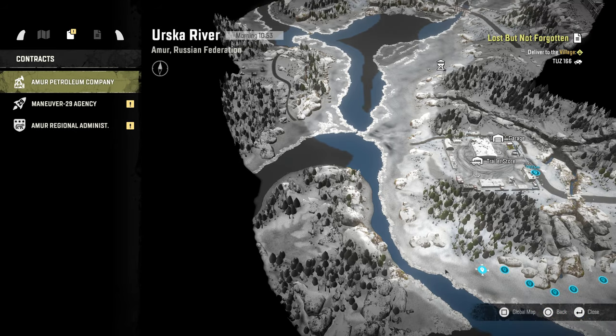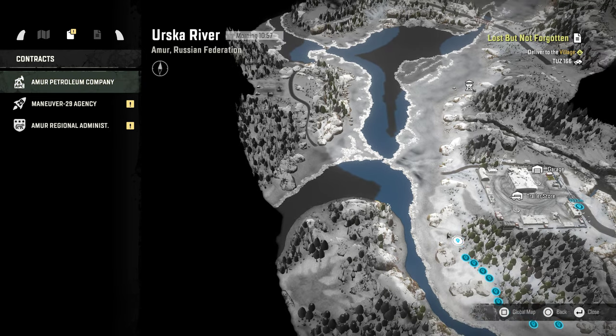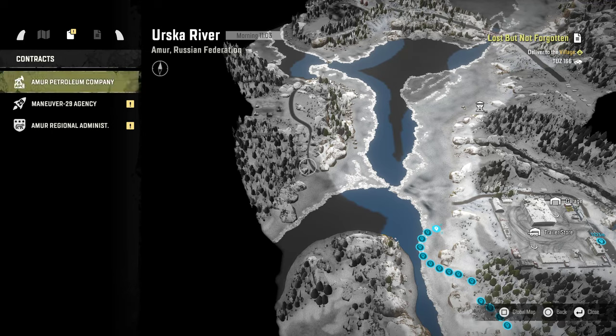Instead of risking the boulder field, climb the snowy hill and use trees to help. Go along the tree line, using a winch if needed. The ground turns brown on the map and you can descend there - good traction, and you can cut across toward the ice rim to get around the boulders. This is the entrance to the garage - don't worry about it, there's no fuel or repairs there, no reason to visit.